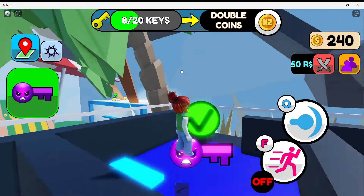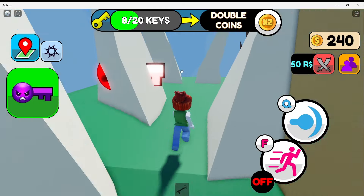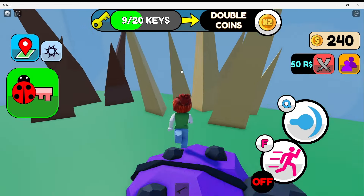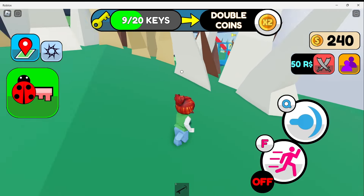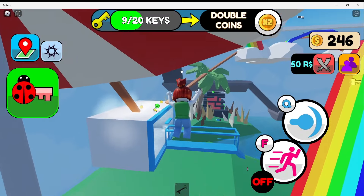Let's get out. Where to next? Ladybug forest — and there's the red ladybug key. Is there any more?